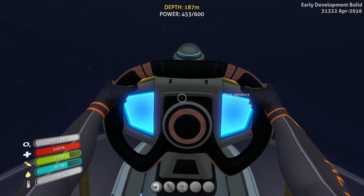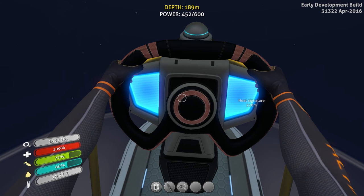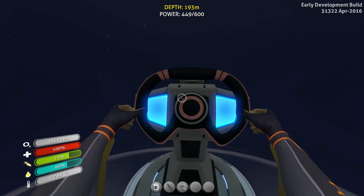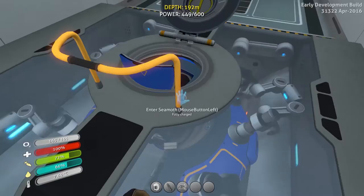The advantage to coming back and doing this again is that it's a little brighter. I'm going to stick around right here — let's stay up around 195. I know it's only 5 meters, but that's going to make a difference. I can see a little better. It was just pure darkness before, even with the light from the Seamoth. Still can't really see much — that's with the light on.